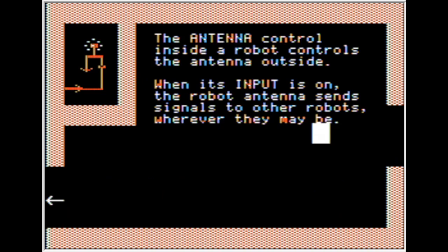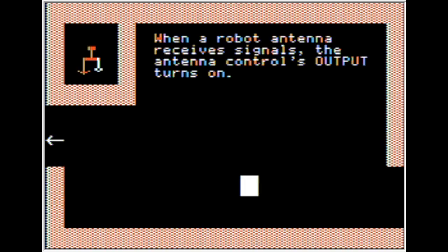The antenna controls inside a robot — inside a robot controls the antenna outside. When the input is on, the robot's antenna sends signals to the other robots wherever they may be. When the robot antenna receives signals, the antenna control's output turns on.